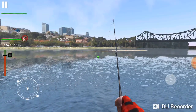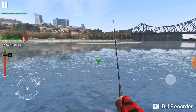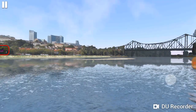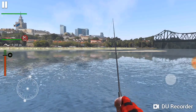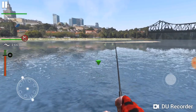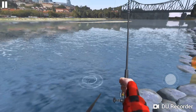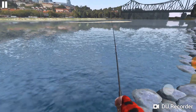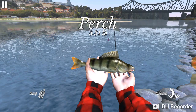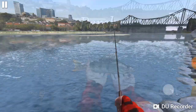Casting again, keeping that spoon right in the green zone there. The PC version actually has fly fishing, but as far as I can tell, the mobile version doesn't. Another yellow perch — it's a bigger one. We're going to use the net on it. Yellow perch, 3.3 pounds. Fish actually look really realistic, that looks like a yellow perch to me, and I'm going to keep it.